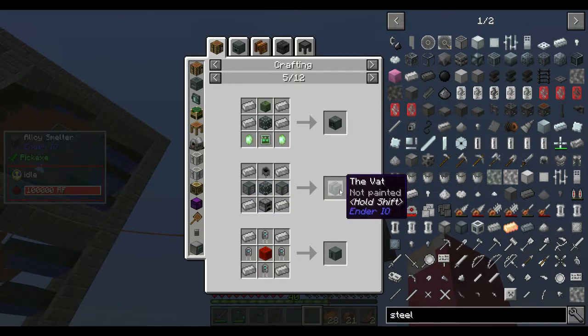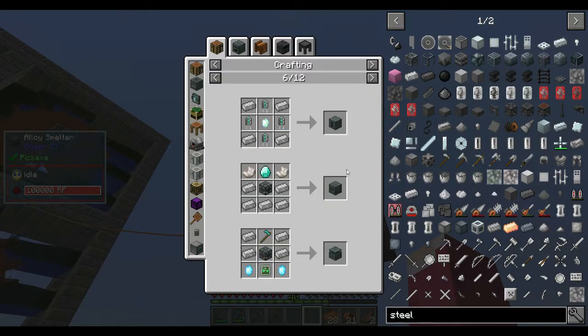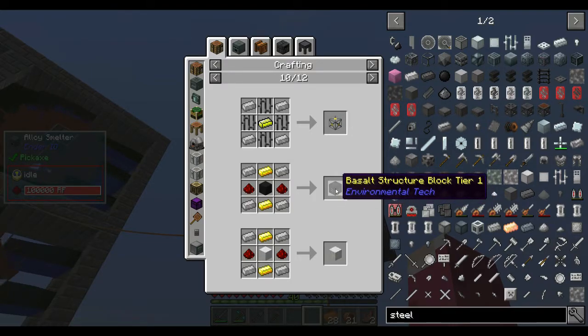We need electrical steel for the neutral distillation stuff, fluid capacitor, painting machine, earth gauges, jetpacks. We definitely need to start looking into a jetpack. We need it for the basalt tier one, and electrical steel is required to start getting the void miner.